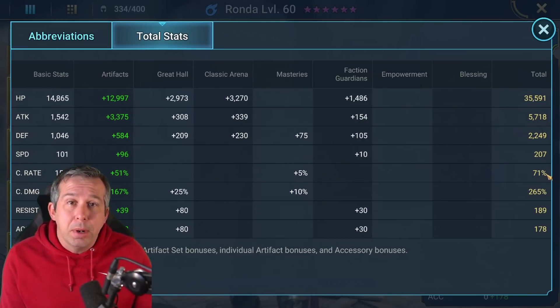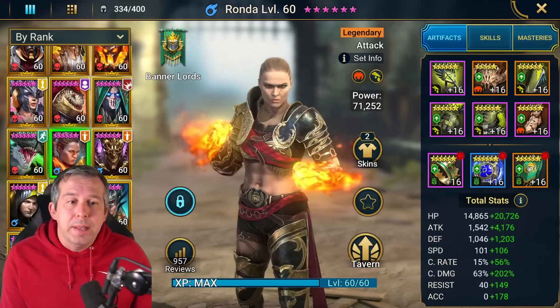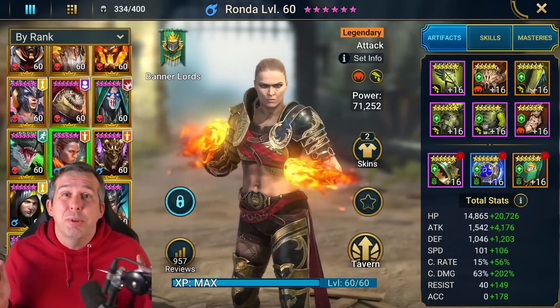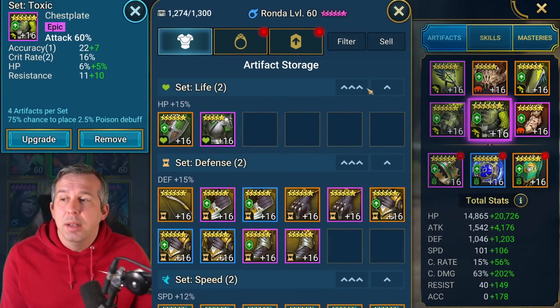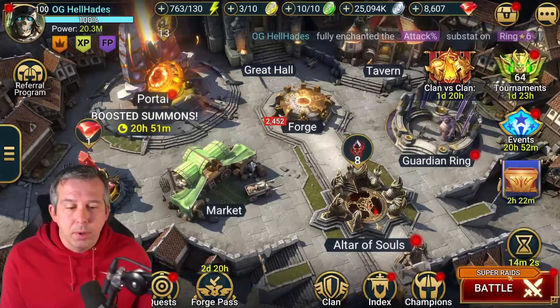I've gone 70% crit rate because I'll get a crit buff from my team, so that'll boost to 100, and 265 crit damage. I don't care about accuracy - it's all about punching damage. In my best toxic gear, honestly my toxic gear is pretty trash. I don't really farm it, but I do have crit damage on the gloves and an attack percent chest. A lot of people will be able to punch out much better toxic gear than what I've got.